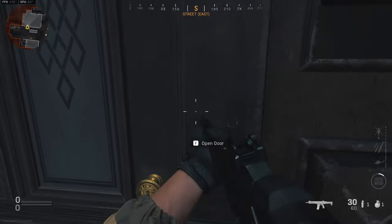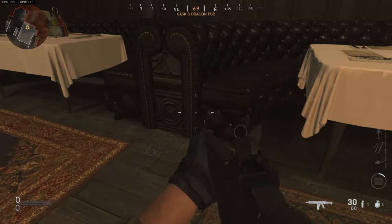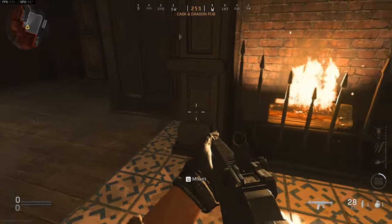Mouse traps — that is what they are. They are little mouse traps and they will be hidden in various places. The first one I found when we first did this was right here next to the coat rack in the back of the pub.